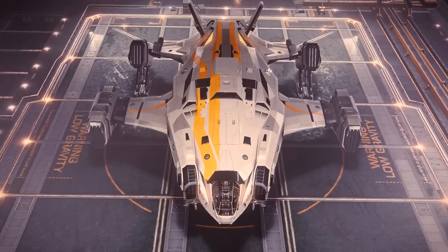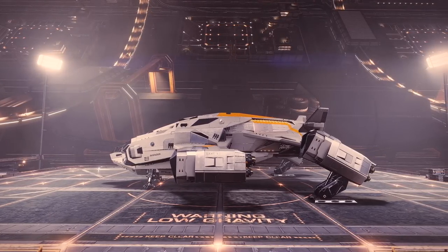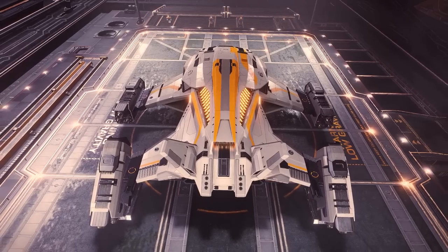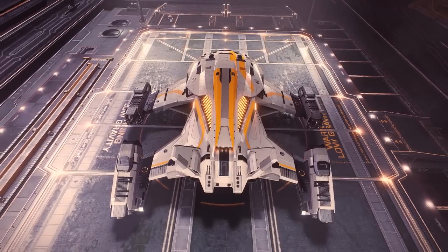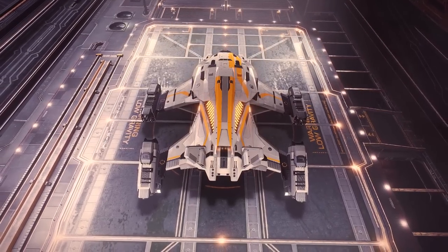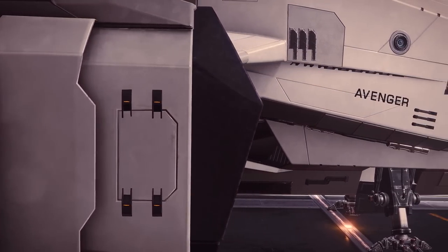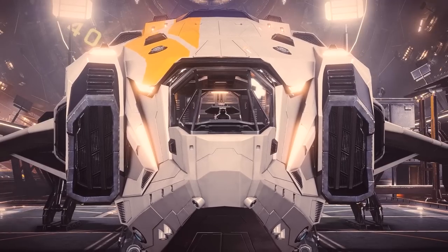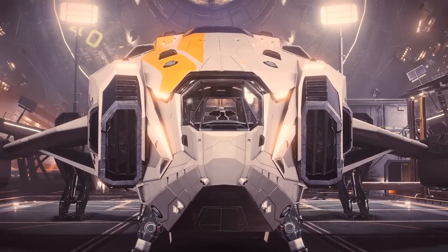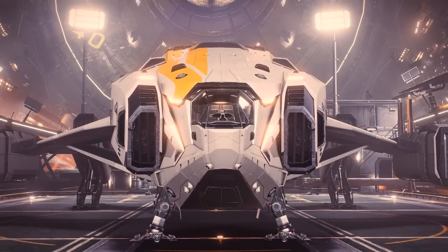It costs 19 million credits, and from front to back, it just looks epic. How any other ship is called the Dropship and not this is astounding to me. Look at it! From the side, it looks like a proper classic science fiction troop transport — that design screams for atmospheric landings. From the front, though, it looks like an insect that's attached itself to your ankle. With a hump like that, I'd expect it to be ringing the bells of a church somewhere.